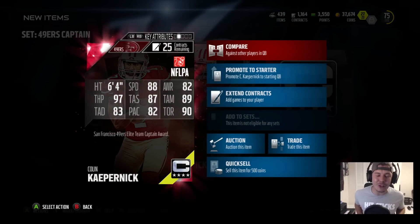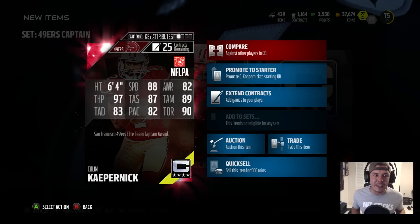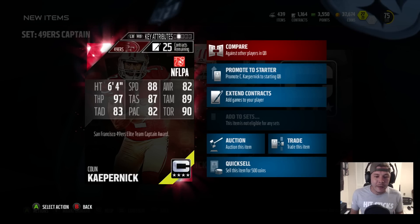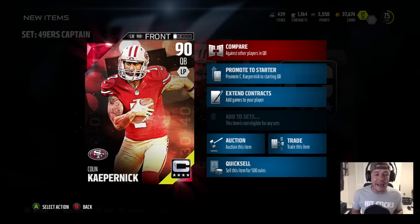He's got 88 speed, which is really really good — they've toned down speed on almost all cards, so DRC for example is 90 speed. Having a quarterback with 88 speed is really nice. He's got 97 throw power, 87 throw short, 89 throw middle, 83 deep ball, and a 90 throw on the run — so those play action passes, he's really gonna be moving around.